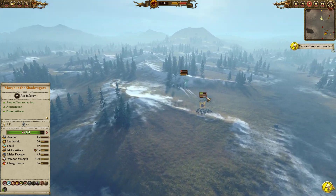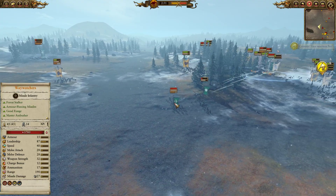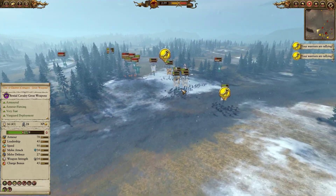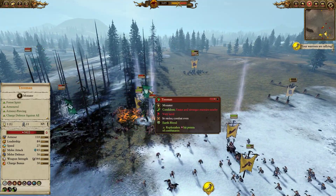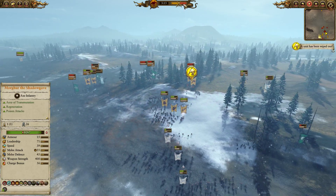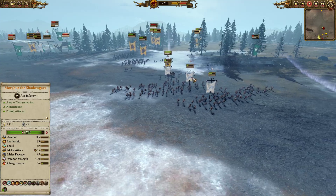In the back we have a unit of Chaos Warhounds we've completely forgotten about, which could have been useful. The Centigors with thrown axes are managing to outskirmish the Hawk Riders, but are desperately trying to get into combat mode to hop on top of the Waywatchers. I realise the Waywatchers are doing huge damage — my army is constantly breaking — and that has left Morghur very isolated. Earthblood is keeping the Treeman and Glade Lord fighting, and I don't have enough armour piercing, but the battle is not lost yet.